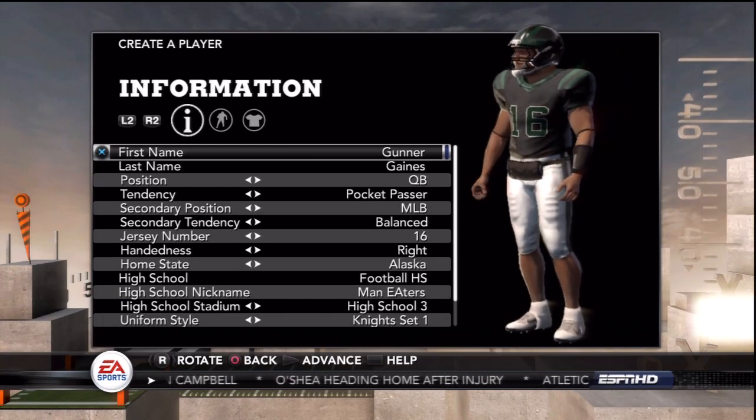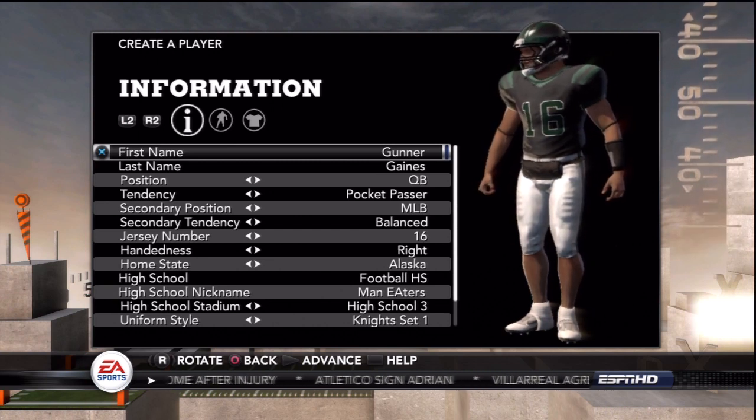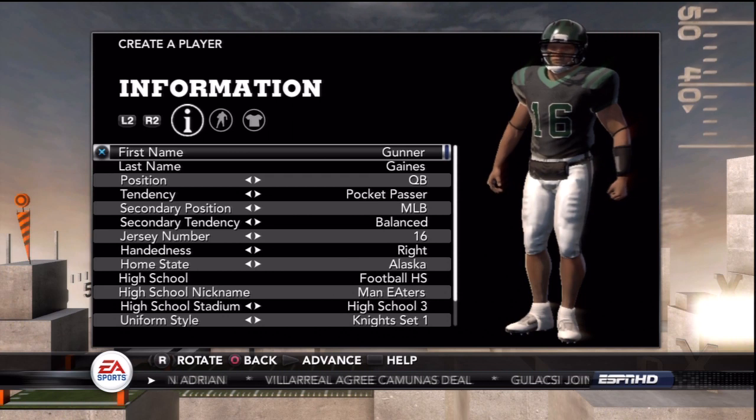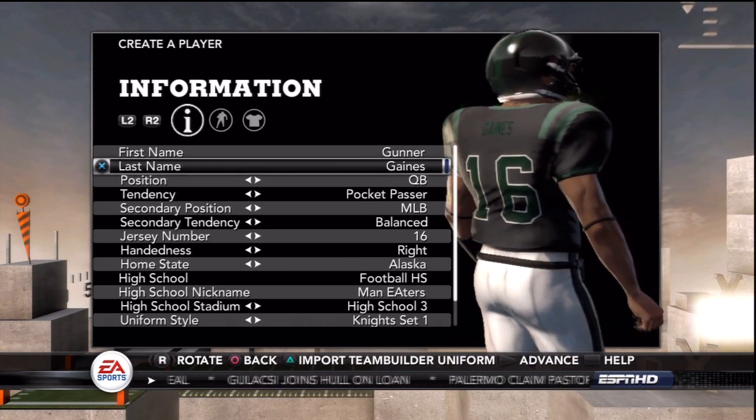What's going on, you guys? You got Shempi and I'm bringing you this NCAA 12 football video, the first one since the demo came out. We've got this road to glory starting up. I'm using a quarterback once again this year named Gunnar Gaines.